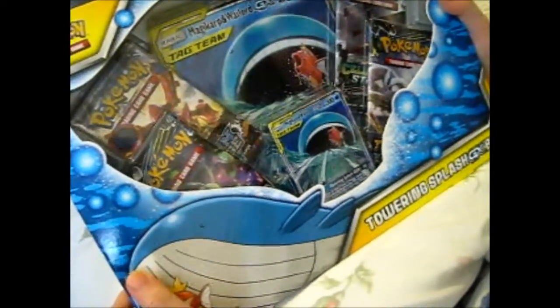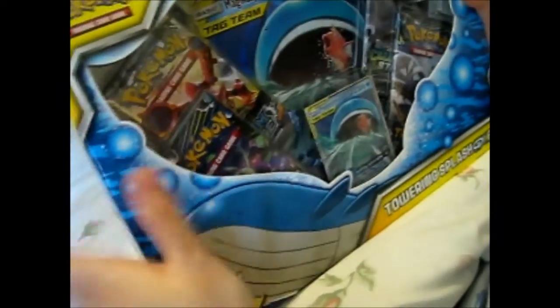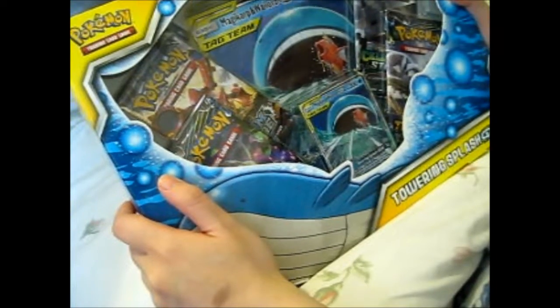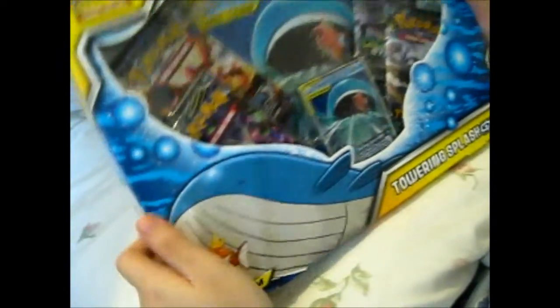And it's obviously got a card too — it's the Magikarp and Wailord GX Tag Team Card. And this tag team set comes out on what, like the 1st or 3rd of February? I can't remember, but it comes out at the beginning of February.